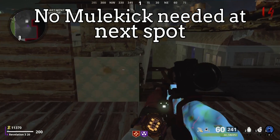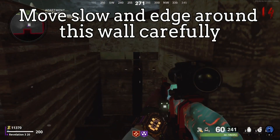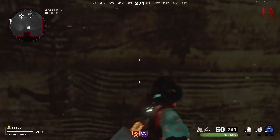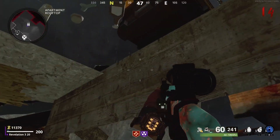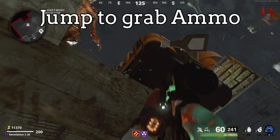There is an ammo box at the next location. Move slowly and carefully around this wall, then simply jump to grab the ammo.